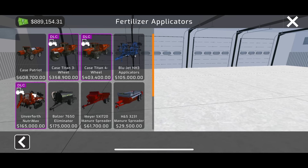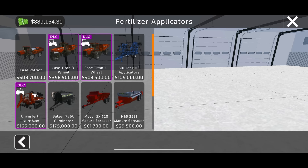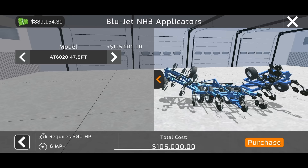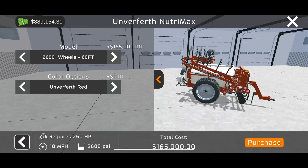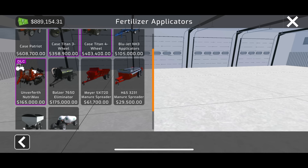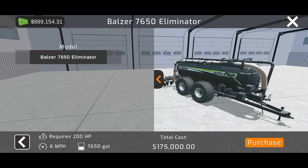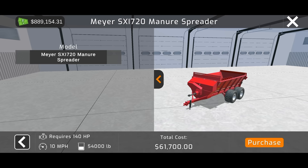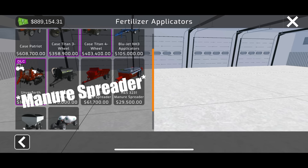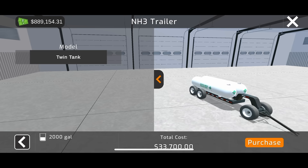Fertilizer applicators — there's a Case Patriot with rear duals or front duals. There's a lot of options. Some of the neater ones: hydrous — a Blue Jet 47-foot or a 62-foot anhydrous bar. There's the Unverferth Nutri-Maxx which applies liquid nitrogen, available in red or green, and you can get tracks on it. There's the Bolter 7650 for liquid hog manure, which fills your P and K and nitrogen for that field all in one pass. There's also a Meyer fertilizer spreader, H&S fertilizer spreader, and a fertilizer wagon that covers a lot of acres fast spreading P and K and urea. And then you've got your NH3 tanks.